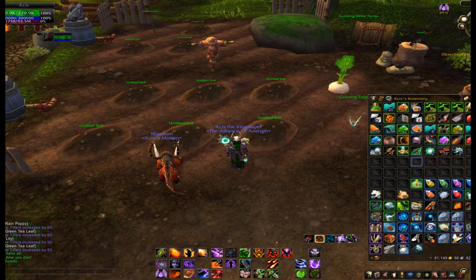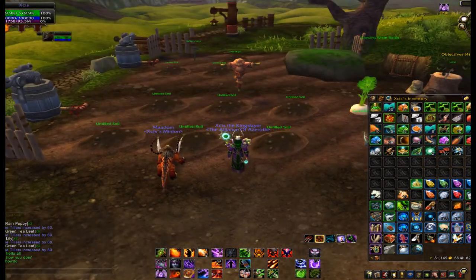The other things we got from the herbs: we got 14 Green Tea Leaf, two Life Spirits which are just a heal-over-time so they don't really matter, 10 Rain Poppies, and two Snow Lilies. I'm going to add all the gold up and I'll be showing you in the next screen.